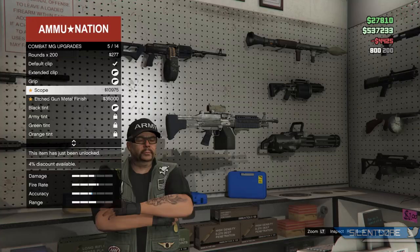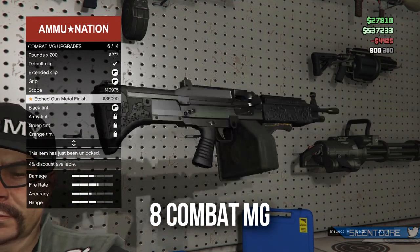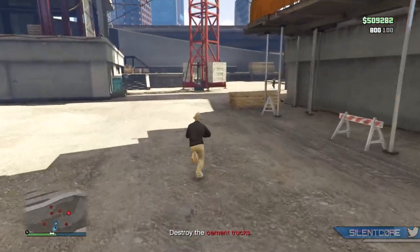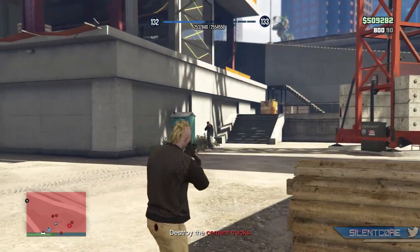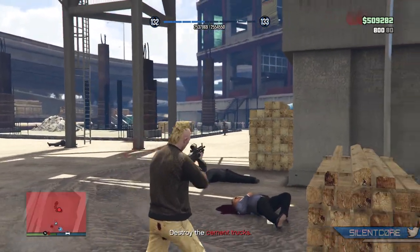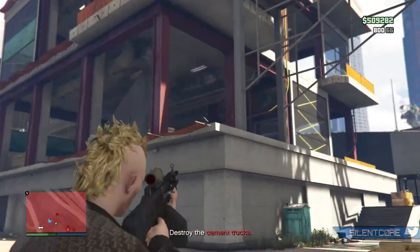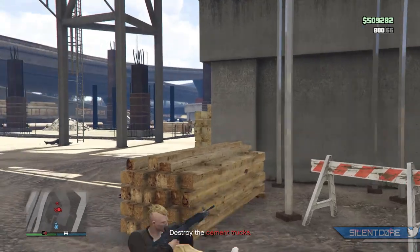At the number 8 spot is the Combat MG. You'll need rank 80 in GTA Online to unlock this, and if you've ever used it you probably already know why it's a must own. It packs a powerful 45 damage per shot. The Combat MG is actually the most powerful in-slot weapon you can own in GTA Online, and I tend to use this one for emergency situations only — because when you pull this thing out, it's going to tear through enemies when given the opportunity.